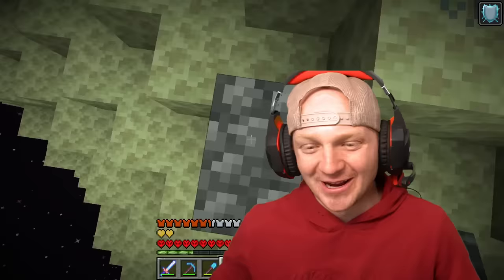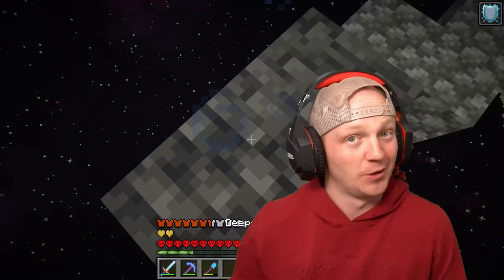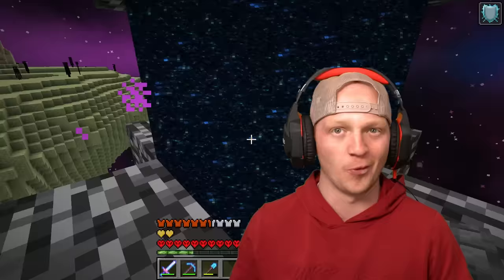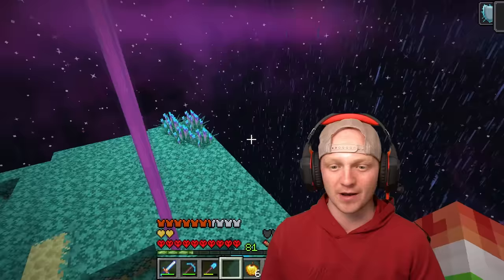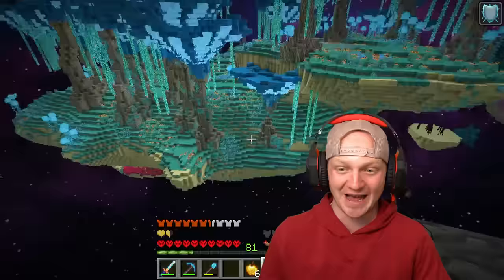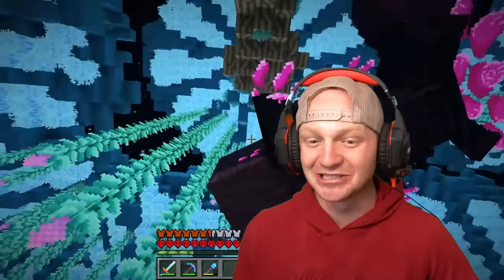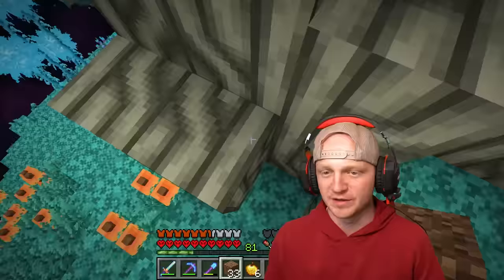We're going to the ender city, but there's something super special I want to explore. Number one, I really want electro wings. Number two, there's apparently something here called ender whales — flying tameable endermobs. I have no idea how they work but let's look for them. The end city looks insane — obviously this is modded Minecraft. Is that the ender whale? It's like an actual whale! I literally feel like I'm in Avatar right now.